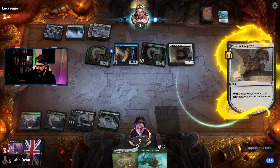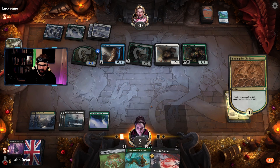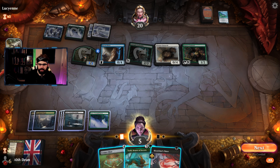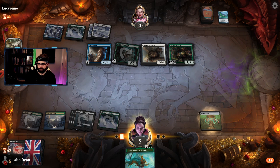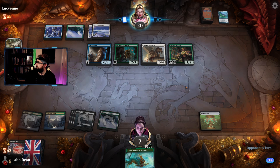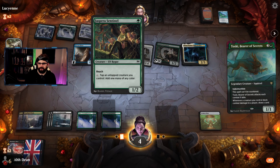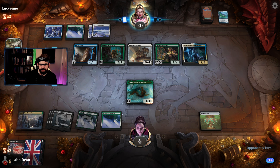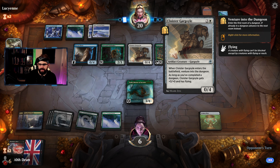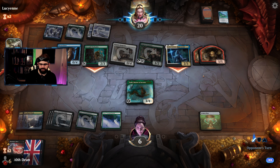They went for Scry 1, Sentinel's great. Outlander 3/3. We probably go for removal here and play this down just to buy another turn. Opponent plays a land — gains you life, room abilities of dungeons trigger an additional time, protection. Still doesn't do it. They're going to make the 1/1s here. Very clever — hold this up and pass back. We need a board wrath now. That's not good enough sadly. I have to do the Scry — Nether's got to attack. Opponent blocks.